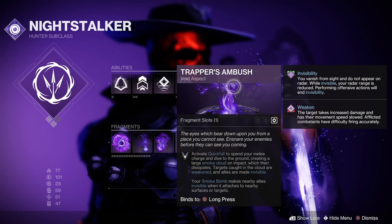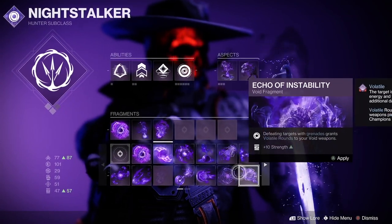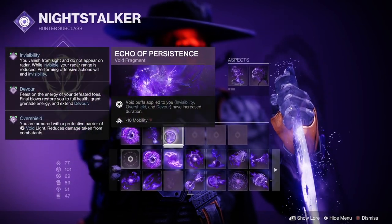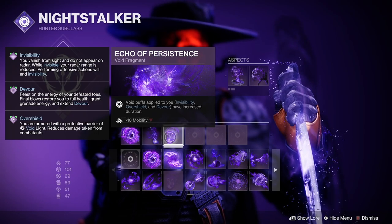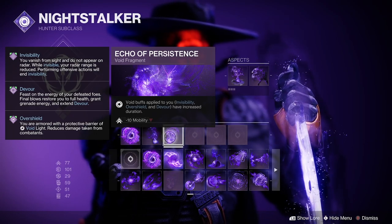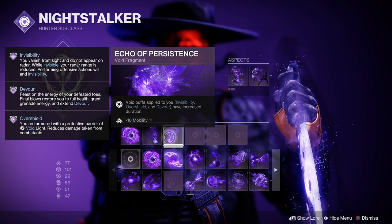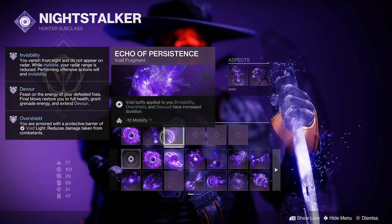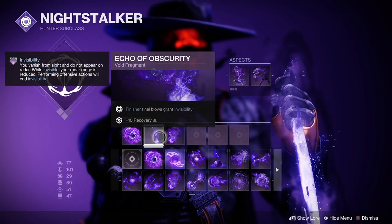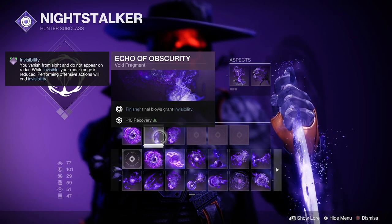Last but not least, let's talk about Fragments. There are a variety of options, but to maximize our invisibility, we want to focus on a few. The first one being Echo of Persistence, where Void buffs applied to you — such as Invisibility, Overshield, and Devour — have increased duration. This is vital in allowing us to stay invisible for longer periods of time. The second essential fragment is Echo of Obscurity, which grants invisibility when performing Finisher or Final Blows, providing us with an additional option to remain invisible.